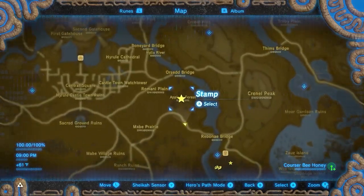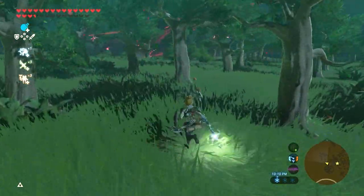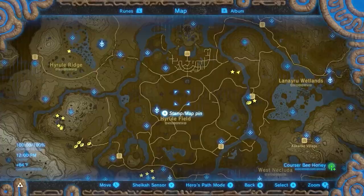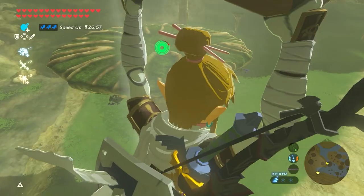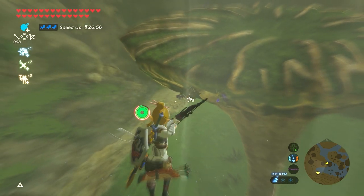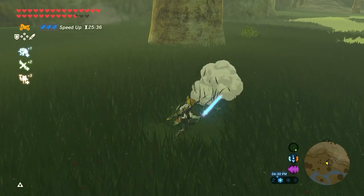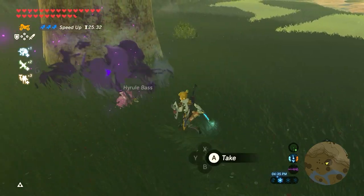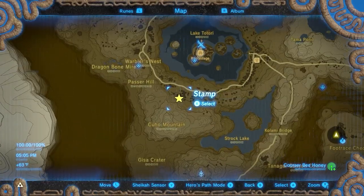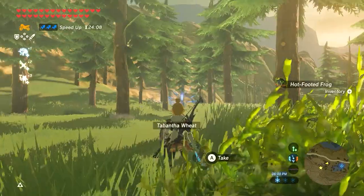Just northwest is the Apulon Forest — there's a Cursor Bee Honey there along with lots of apples and a Hinox. The Thunder Plateau area has one Cursor Bee Honey and many things like Swift Pilots, Butterflies, Darners, Octoroks, and much more. The 5th single Cursor Bee Honey location is south of Rideau Village, where I also farm the Hinox plus some frogs and tabantha wheat.